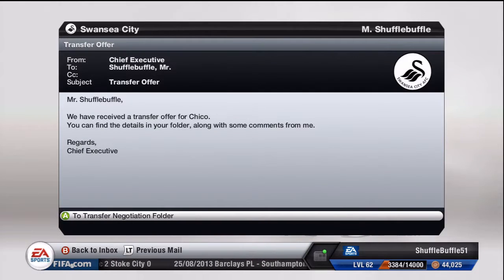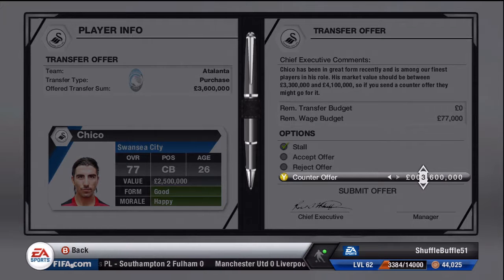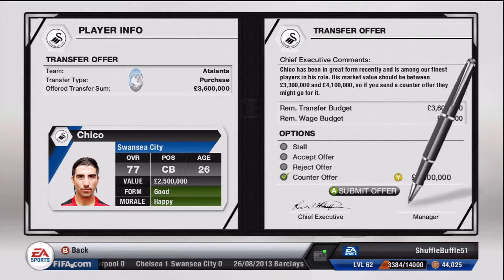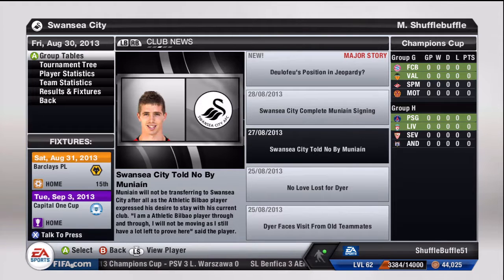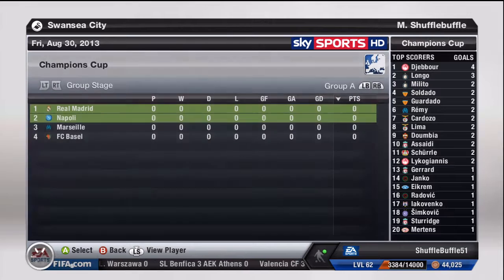Muniain is now in our team. Chico has an offer from Atlanta but we're asking for 6 or 7 million for him because he's been a good player for us. He's 26 and only 77 rated, so he doesn't go for much anyway — I don't see the point in selling him at the moment.